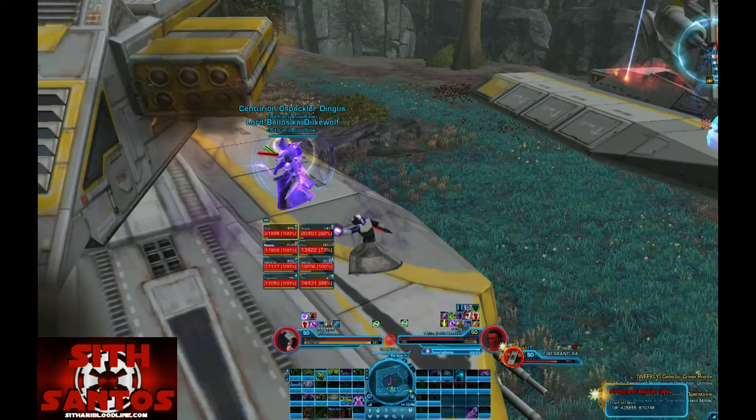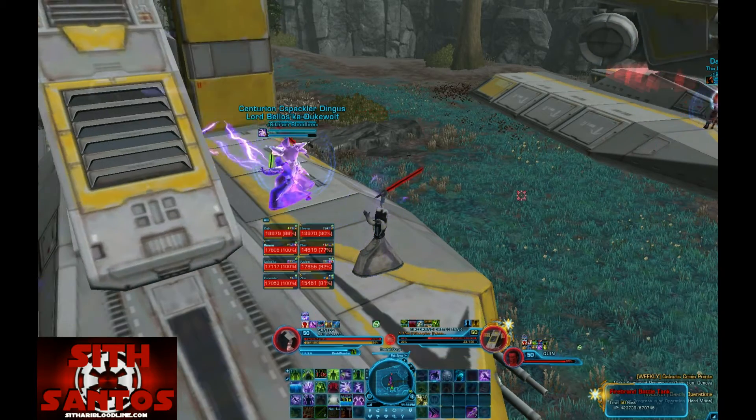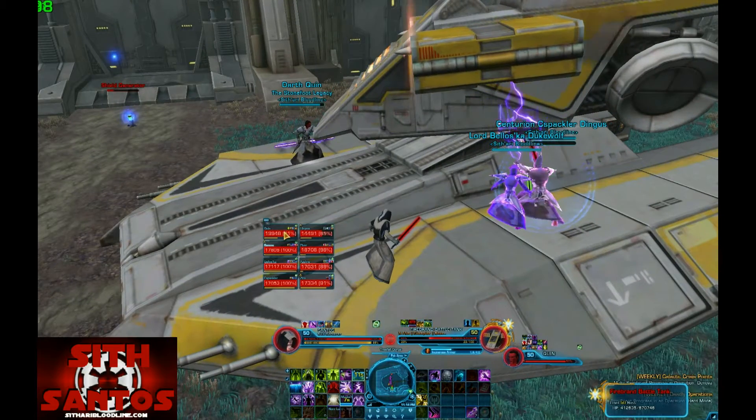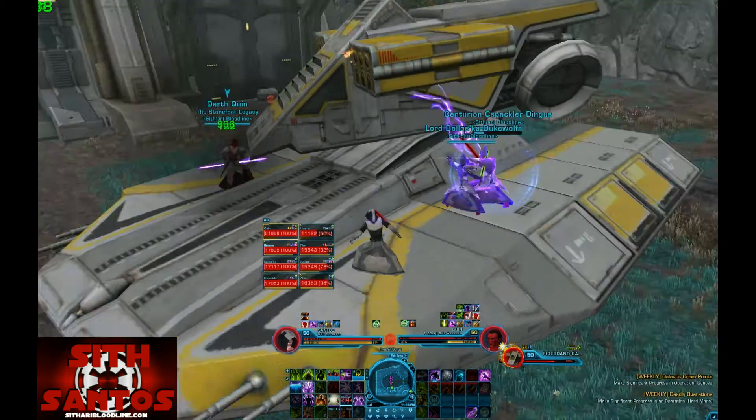One of the other notable mechanics is called Incinerate Armor, cast by Firebrand. Basically it removes the armor on the tank who's tanking Firebrand and he takes a lot more damage, so the healers gotta watch out.